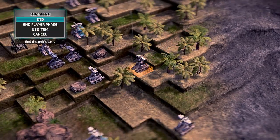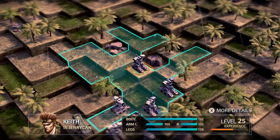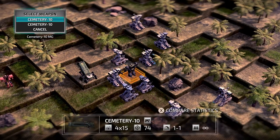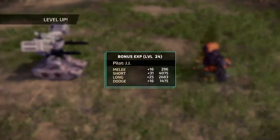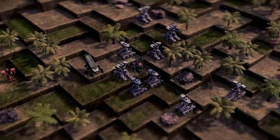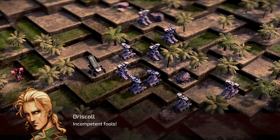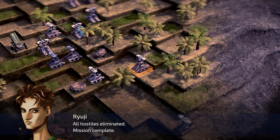Ryuji — I don't think there's anything left of that guy at all. JJ, hit him — it's only a center torso so we want someone who needs the XP to get it. JJ apparently didn't need the XP — whatever, it's all good. Incompetent fools! All hostiles eliminated — mission complete!